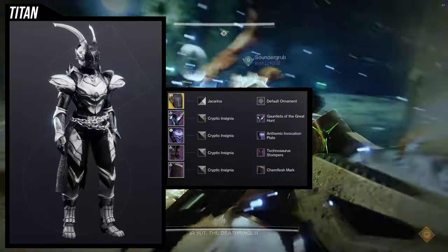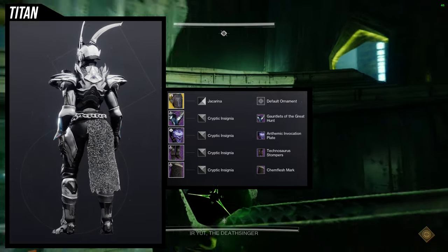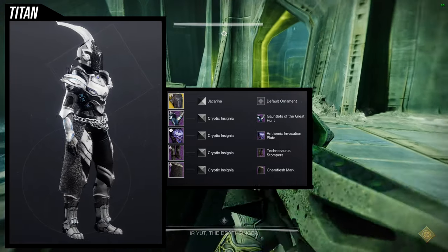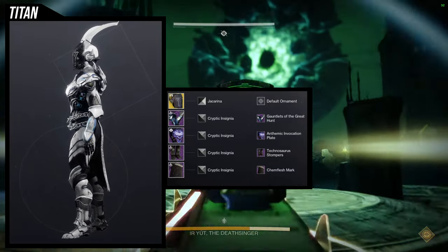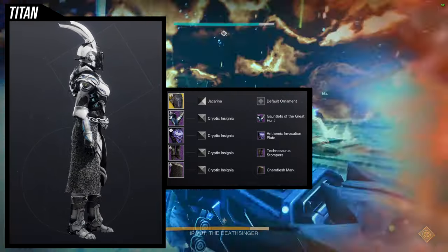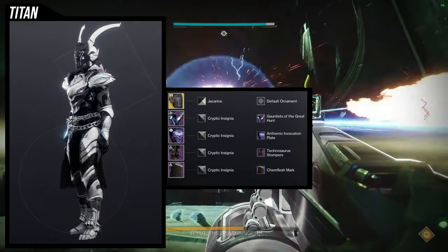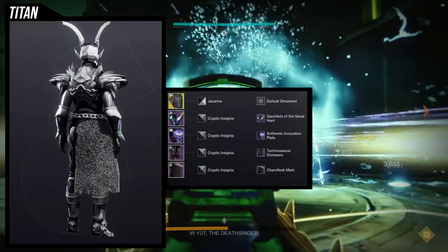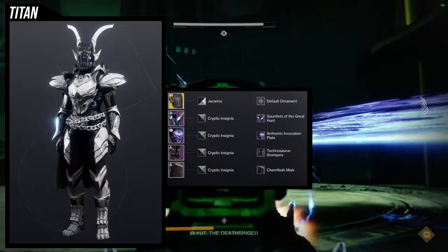For the next set, we're using the Anthemic Invocation Plate. This one is super weird and so cool in a weird way. For the helmet: Mask of the Quiet One — I love this helmet aesthetically. For the arms: Gauntlets of the Great Hunt, because I want pointy bits to match the chest piece and helmet. For the boots: Technosaurus Stompers again — I should veto myself from using these, but they go with almost everything. For the mark: Chem Flesh Mark.